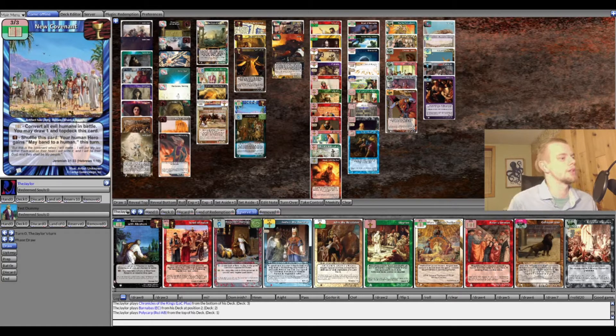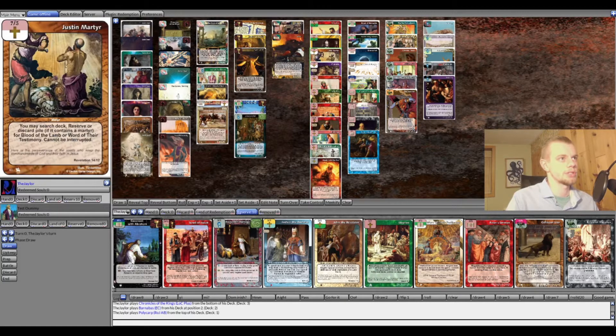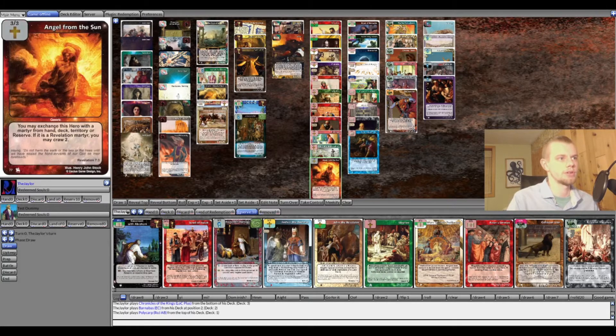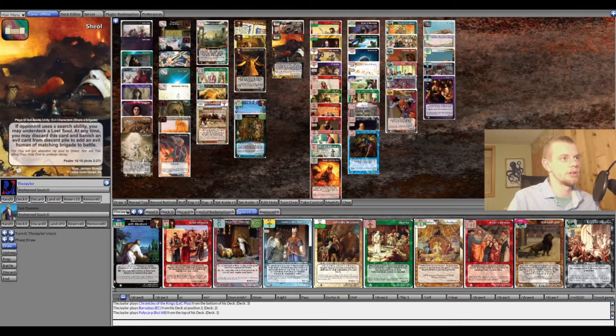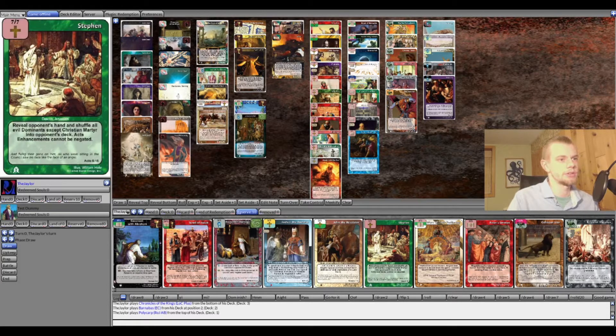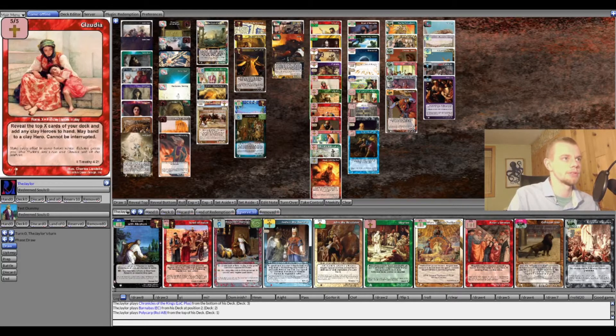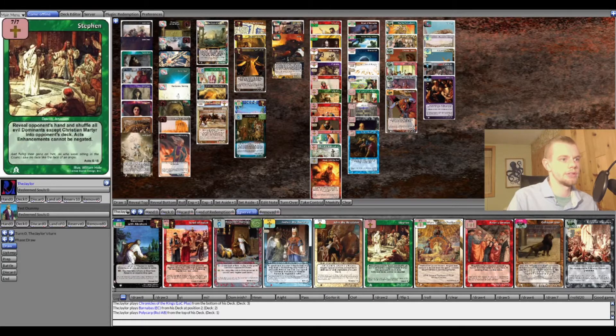Today I've got a Clay deck where Colossae characters are the main offensive focus. We've also got a few missionaries and a Justin Martyr package — kind of a martyr sub-theme with Angel from the Sun, Justin Martyr, Paul, Peter, and Stephen in reserve. The Colossae part brings speed: Philemon for drawing, Claudia for card advantage.